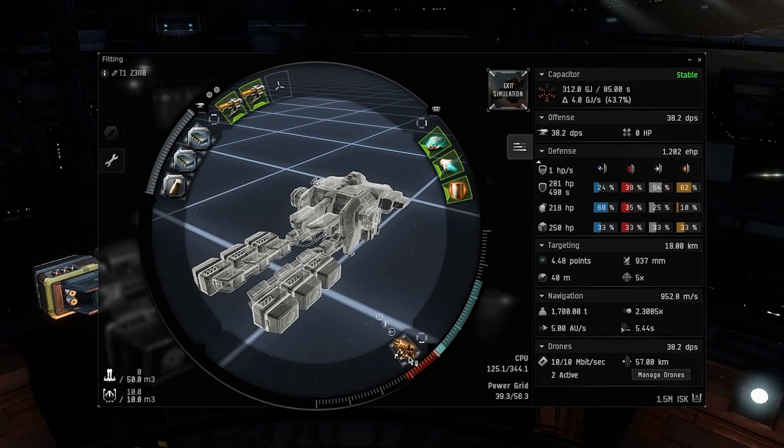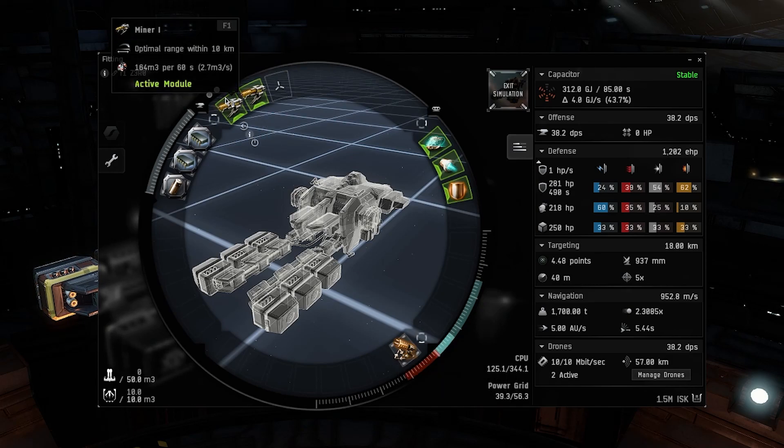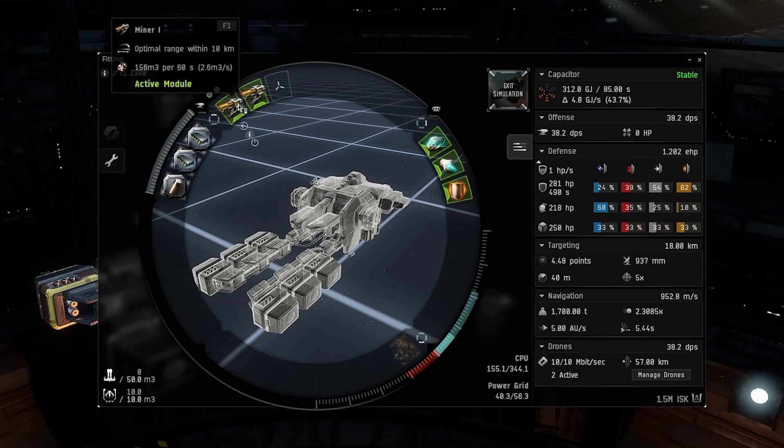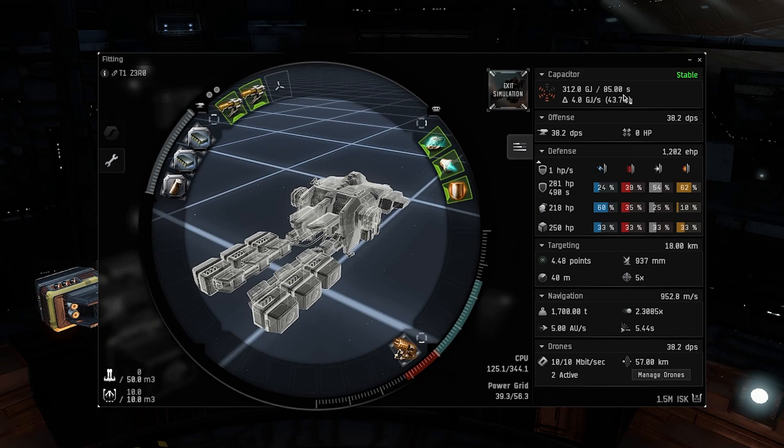I use an Enduring Multi-Spectrum Shield Hardener — it's going to give you a 23.2% shield resistance across the board. For your low slot, if you're mining, you want to be using a Mining Laser Upgrade Tech 1. What this is going to do is increase the yield on your Miner 1s — right now you can see this is at 164 m3 per 60 seconds. If you turn this off, it's going to go down to 156.